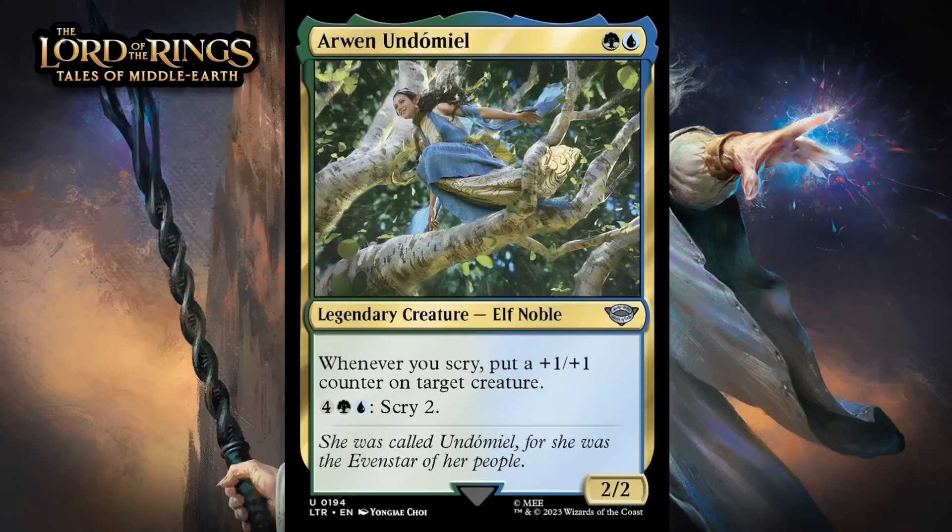Next up, it's Arwen Undomiel, which for a green and a blue is a 2/2 legendary elf noble at uncommon. Whenever you scry, you put a +1/+1 counter on target creature, and you can pay 4 generic, a green and a blue, to scry 2. This is one of the signpost uncommons for blue-green — signpost uncommons tell you what a deck in the format is supposed to do based on its color pair. Obviously you want to be scrying to get full value out of her, because her ability is a super powerful payoff. Putting a counter on any target creature is a big deal. There is plenty of scry stuff in blue-green to support this. One nice thing is that if you're scrying, you're going to find more cards that pay you off for scrying or have scry themselves. Overall, she's a great payoff for the blue-green deck. I'm giving her a B-.